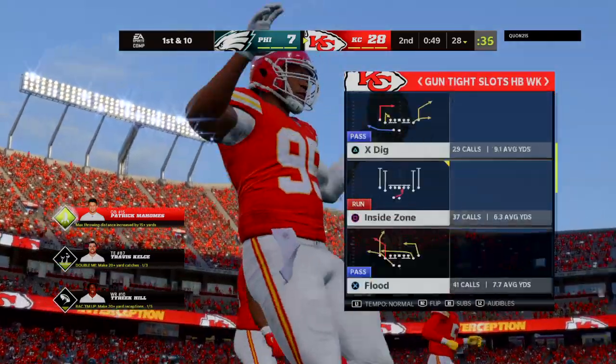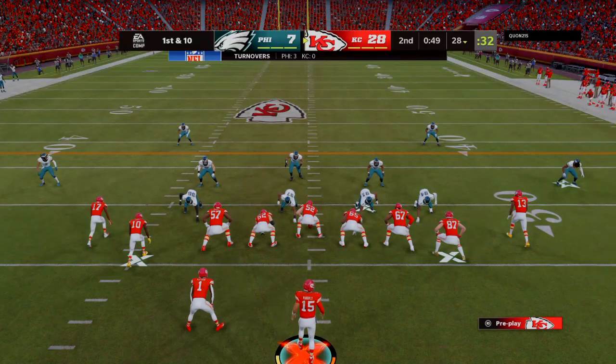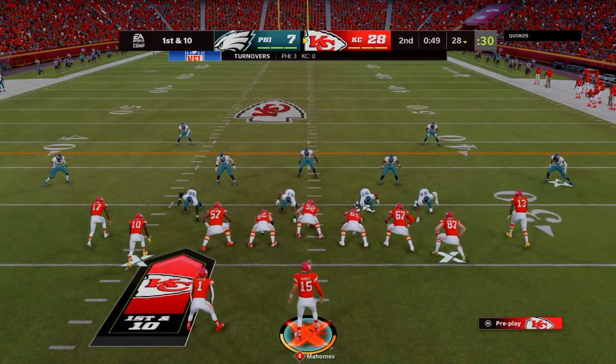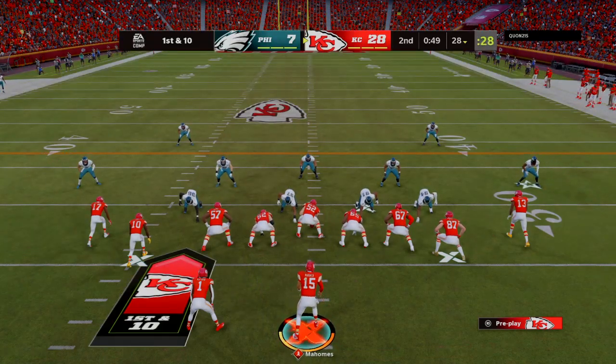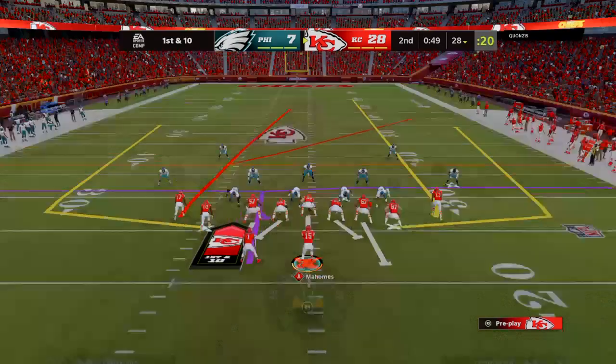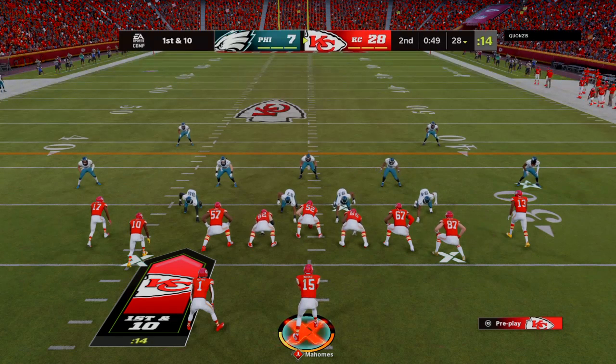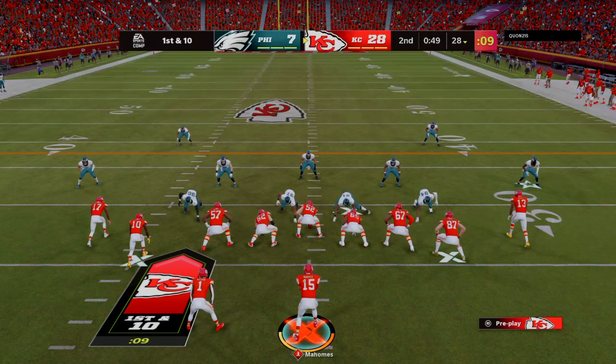Few things better than a big man interception. You can always tell right when they get the football — there's that level of excitement and nervousness and also, 'what the heck do I do with this thing?' Not a great sight for the quarterback who just threw it. It's bad enough to throw a pick, but throw one to the big guy. You know they're going to be in the film room after this game telling their teammates, 'Maybe I should shift over to offense — I've got skills.'